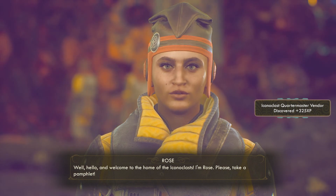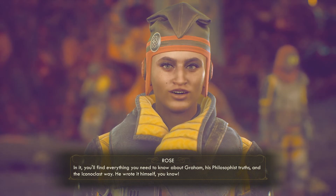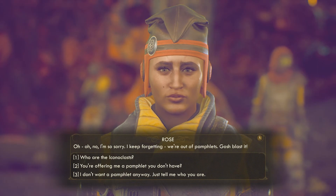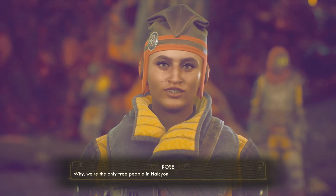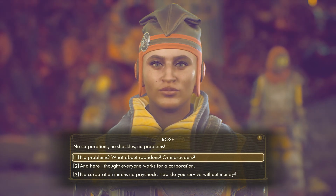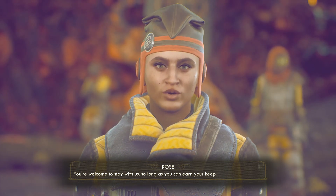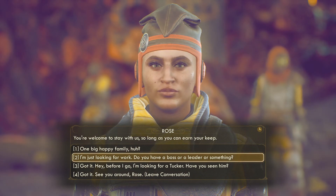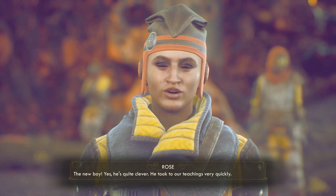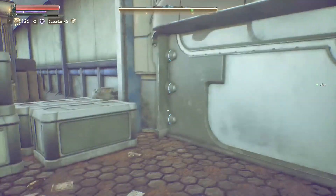It's not a hostile place. Hi, well hello, and welcome to the home of the Iconoclasts. I'm Rose. Please take a pamphlet — in it you'll find everything you need to know about Graham, his philosophist truths, and the Iconoclast way. He wrote it himself, you know. Oh no, I'm so sorry, I keep forgetting — we're out of pamphlets. Why we're the only free people in Halcyon: no corporations, no shackles, no problems. The new boy — yes, he's quite clever. He took to our teachings very quickly. Last I saw him he was headed into one of the buildings up the hill.